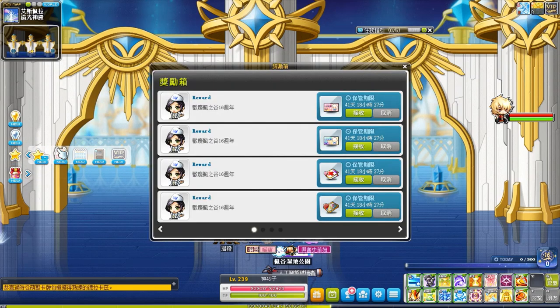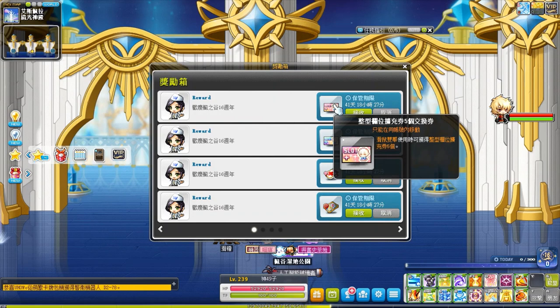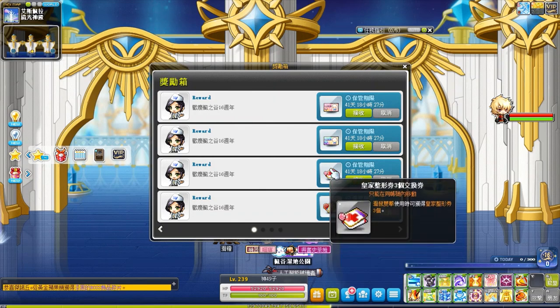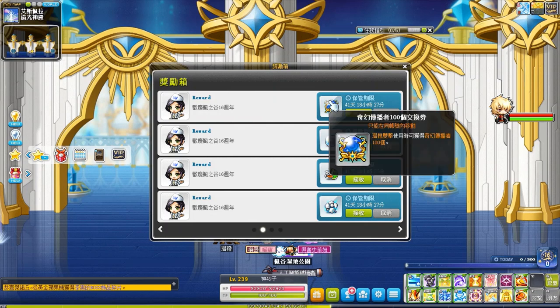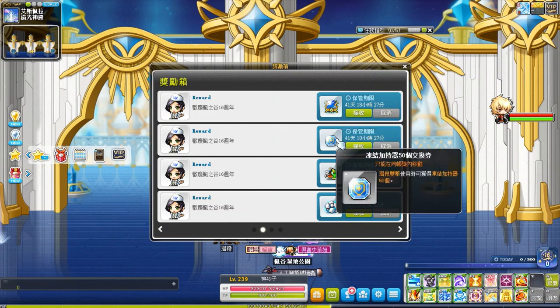Let's see the items. First, the mannequin coupon — mannequin is five of them. Royal face and hair coupon, three of them. That 100 miracle circulator — if you already have a legendary ability, you will not use. And the bath freezer, 50 of them.